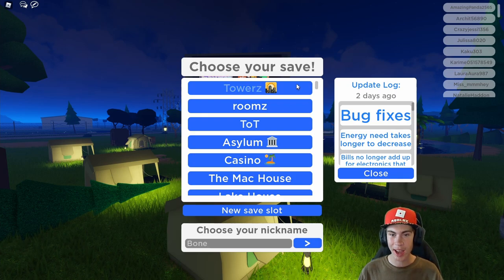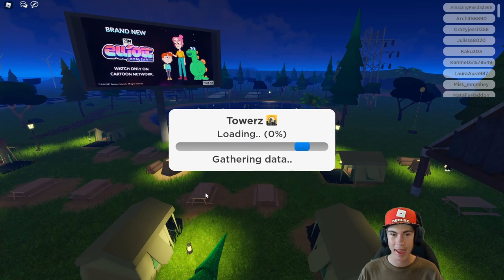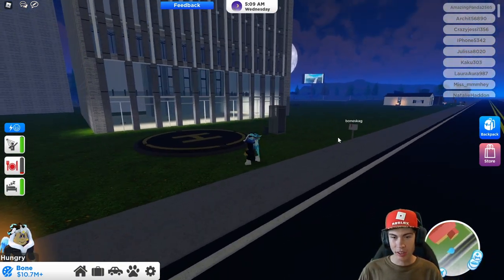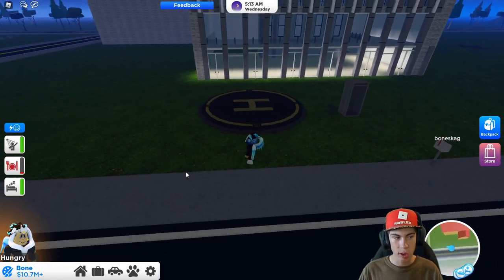Let's go ahead and load in my tower location, which is one of my latest plots here. This is meant to be my headquarters location when it's done. Alrighty, here we are. We've just loaded in. As you can see, I've loaded in my towers. And the first thing I want to take a look at here are the new changes in build mode.